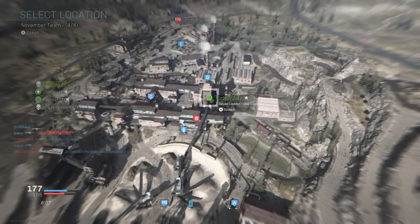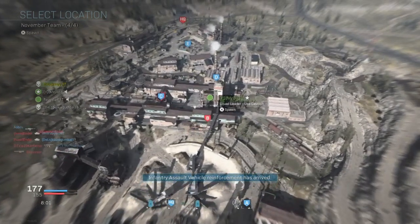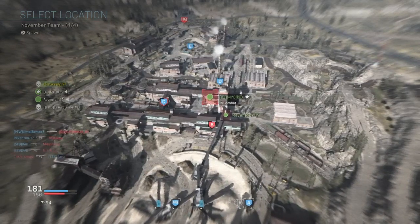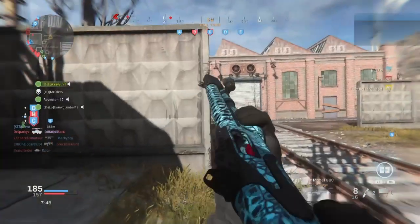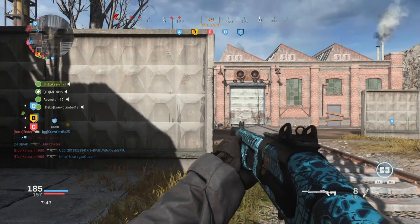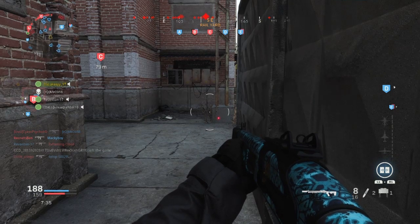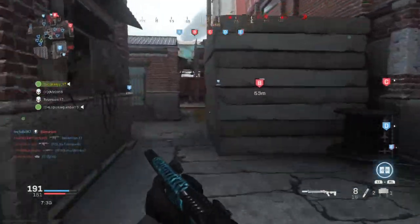For kills whilst crouching, I have made a separate video on how to get these very easily. Basically, all you need to do is run into places and as you shoot someone, just do a little crouch whilst you're shooting. It's that simple — very easy to do. I do have a separate video that goes into more detail and shows the technique if you want to check that out.